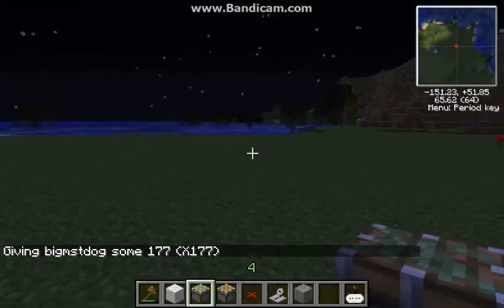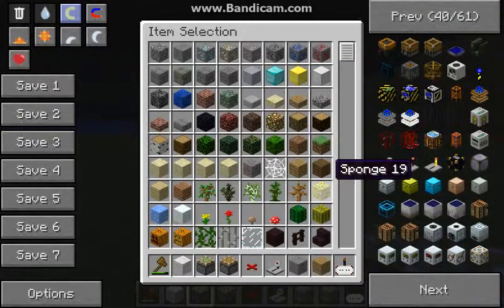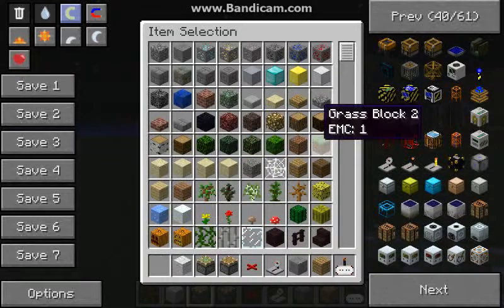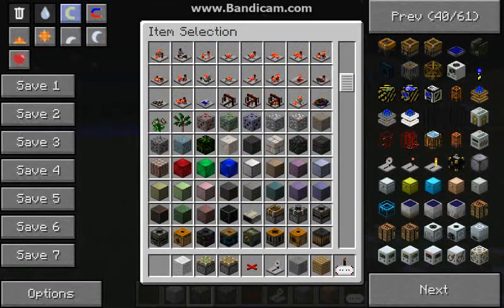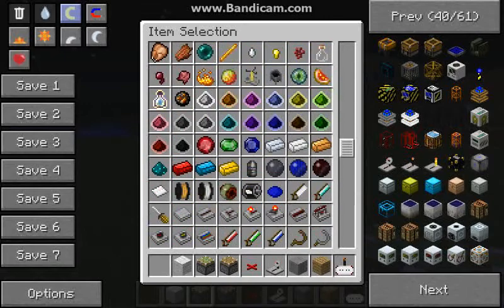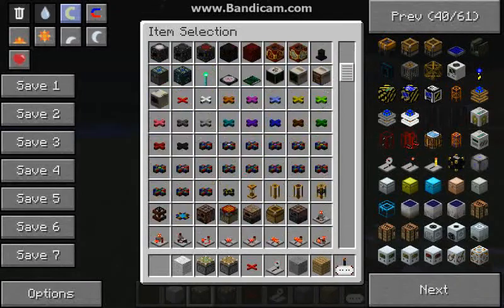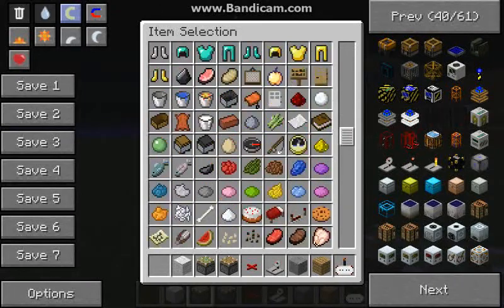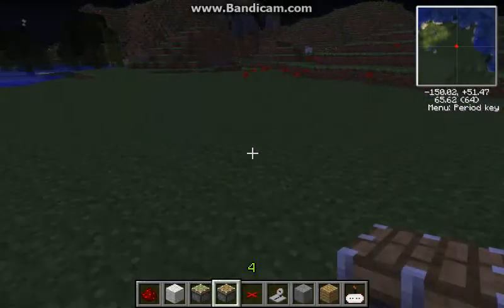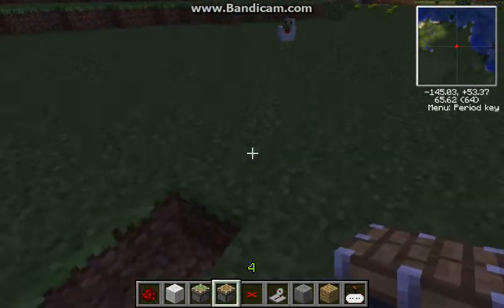Let's grab that for a later preference. I like using wood for that part. I don't think we need this right now for world editing. I've got some redstone. Alright, let's get started doing this — make two holes there.